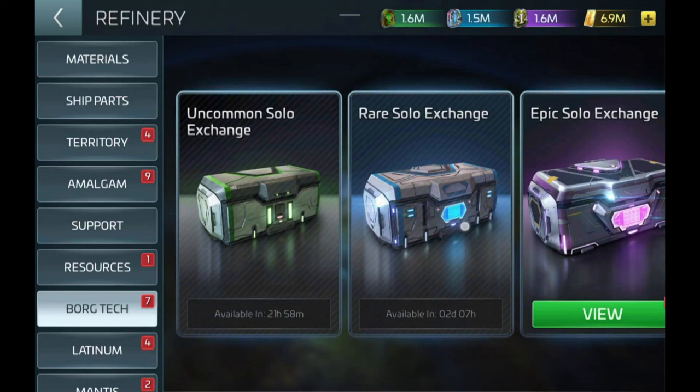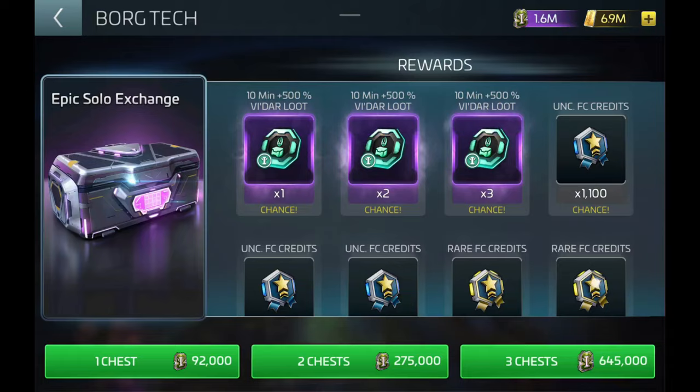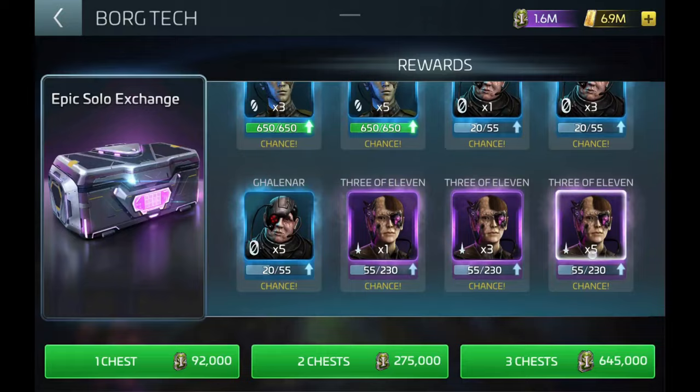From the Armada Exchange you can get: Vidar Loot Exocomps, Fleet Commander Credits, Commander XP, Borg Crew Shards, Rhodium Particles, and Officer XP.